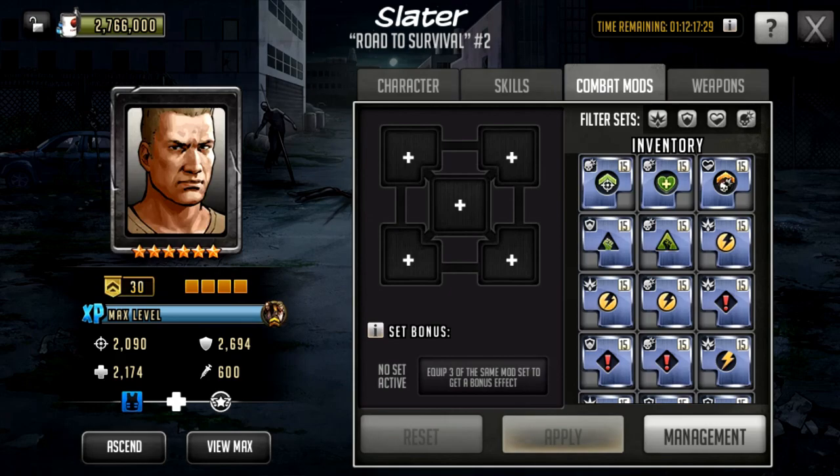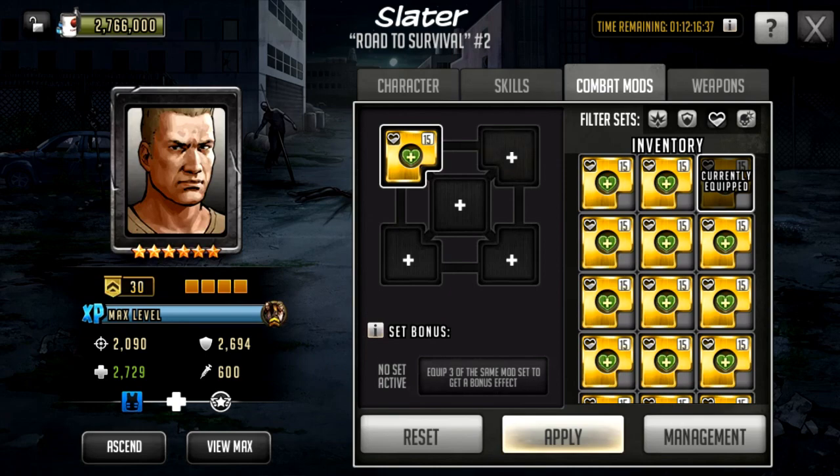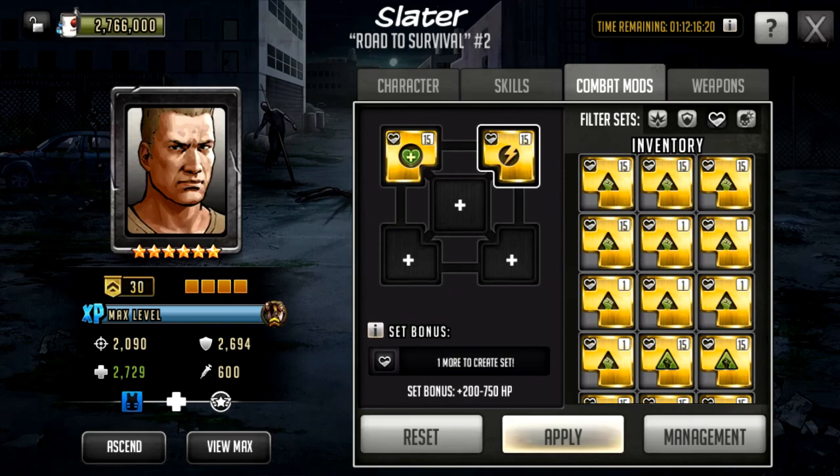For combat mods and weapon, you want to balance HP and defense. When his weapon is fully upgraded, if he has much more HP than defense, give him a little more defense in his mods, and vice versa. At the moment he has slightly more defense than HP, so we'll go with an HP set bonus in the top left, and defense versus fast in the top right — primarily if you're using him on a defense team, since he will be a main focus target because he enables S-class characters to rush a turn earlier.